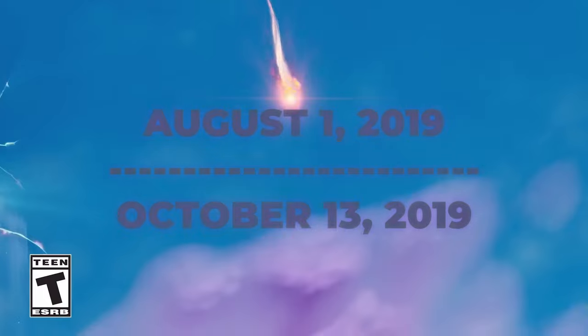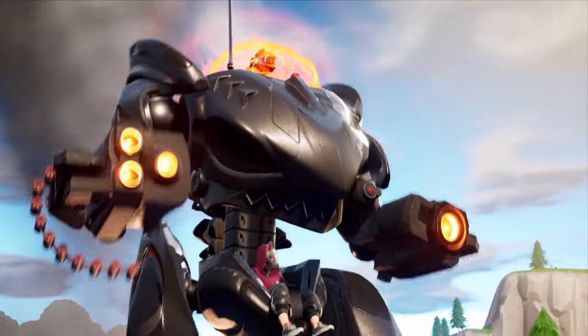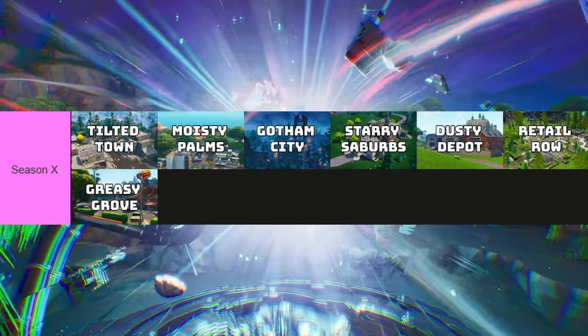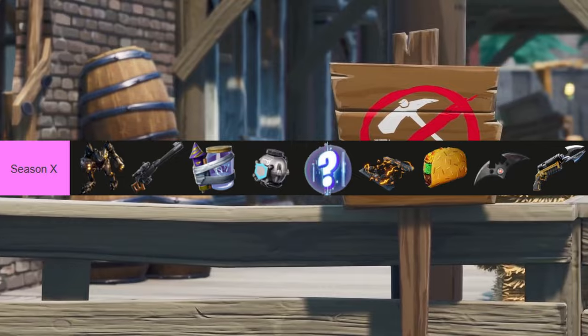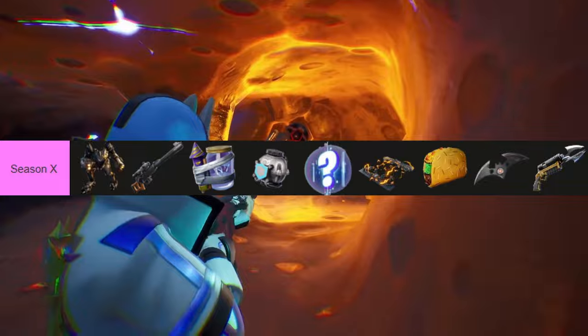Season X. Season X started on August 1st and ended on October 13th of 2019, being time travel-themed. We had the most POI changes this season with Tilted Town, Pandora, Moisty Palms, Gotham City, Starry Suburbs, Retail Row, and Dusty Depot returning, among others. The infamous B.R.U.T.E. Mechs were added along with the Automatic Sniper Rifle, Drum Rift, Shield Bubble, Glitched Consumables, Junk Rift, Spicy Tacos, Explosive Batarang, and the Batman Grapnel Gun.